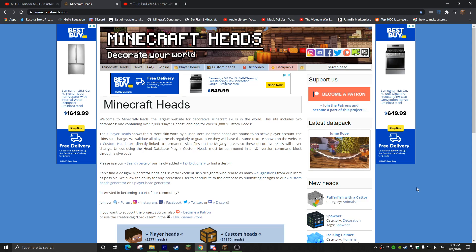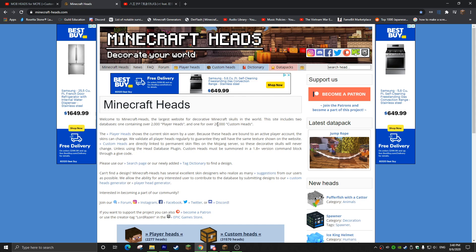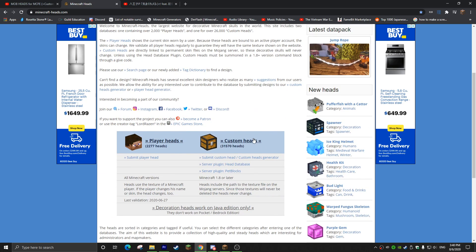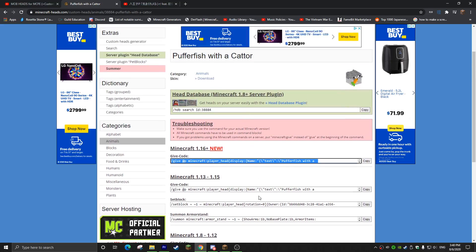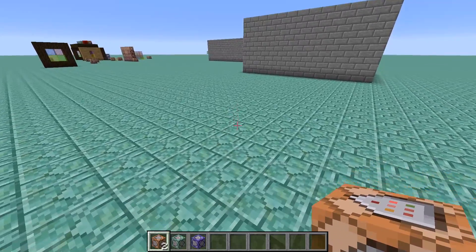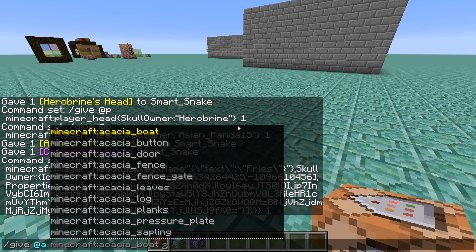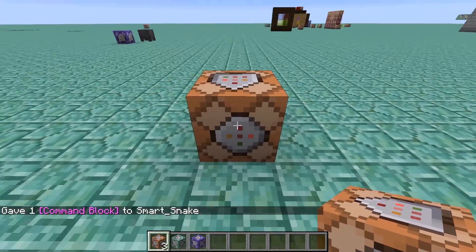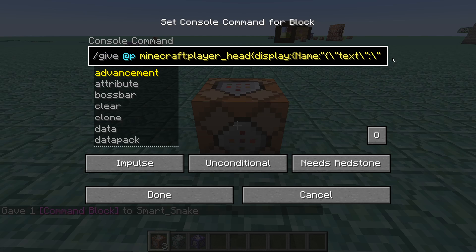The second way, which is the way I personally recommend, is going to the site minecraft-heads.com. It is a great site I've been using for years, and it's where I get all my heads that you see me using in my commands. All you have to do is search up a head or browse some heads by category. Find the command for the version that you need and copy that. Then open up Minecraft, get a command block using the command /give your name command_block, place that down anywhere in your world, and do Control-V or Command-V on Mac. You'll see a long command being pasted into your command block.